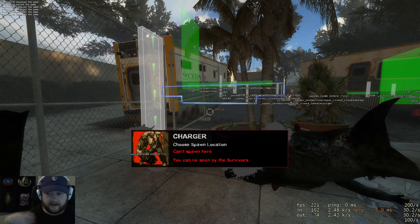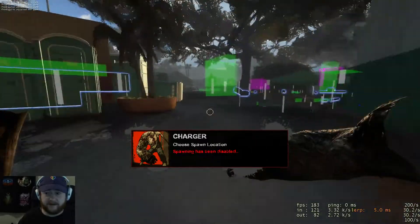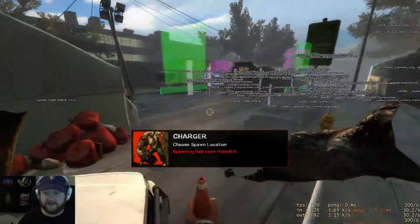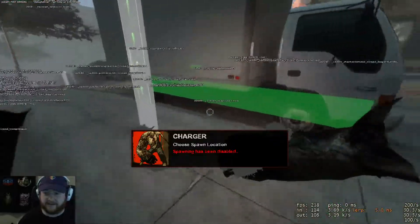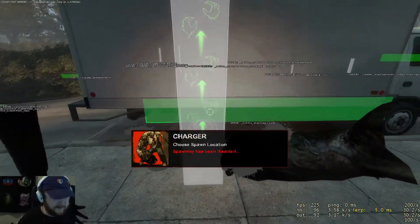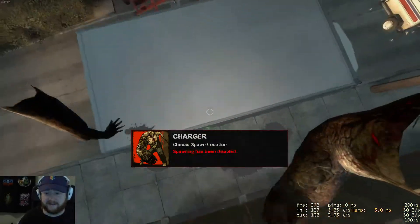With a press of a button I can turn on show updates and have all the new changes highlighted. There are a lot of new changes, and it's pretty ugly to look at over the whole thing. But if I want to look at it without all the highlighted stuff, I turn off the updates again and it's just a normal ladder.